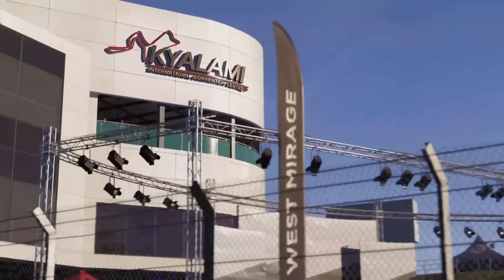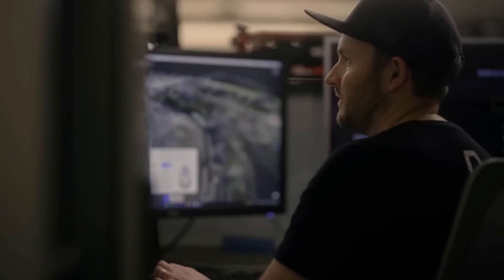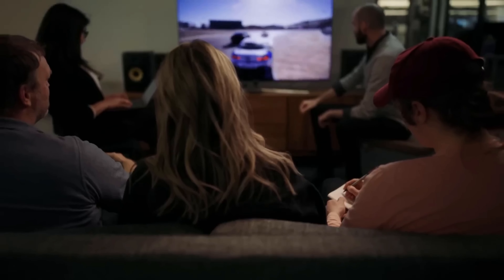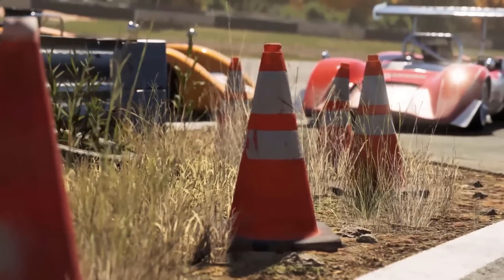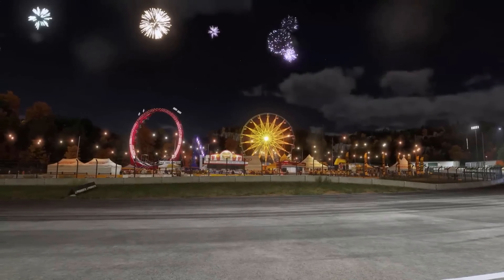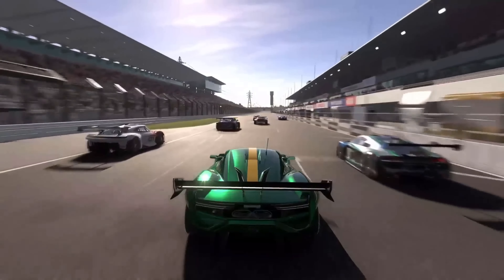Forza Motorsport launches with 20 environments built from the ground up for this generation. You'll get to race on iconic fan favorites as well as five all-new to motorsport locations, including our first in South Africa, Kyalami. We capture our environments to an incredible level of detail — our team comes back with over three terabytes of highly detailed photogrammetry and laser scan data. Through the power of the Xbox Series consoles, we're able to draw up to ten times more detail than previous generations, with lush trees, dense grass, animated track life, physically based lighting, volumetric fog effects, and a fully procedural cloud system. Tracks look alive, sound alive, and feel alive, with crowds consisting of tens of thousands of fully animated 3D spectators.